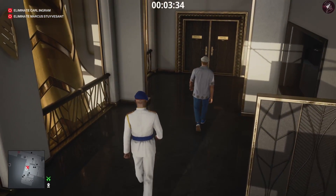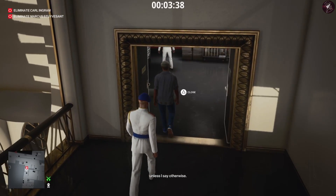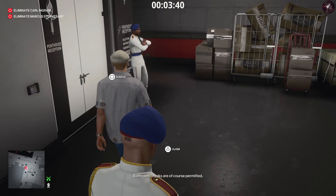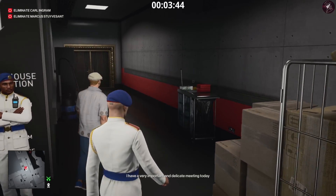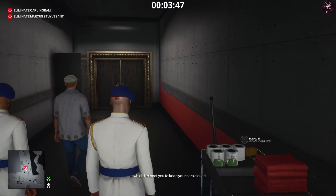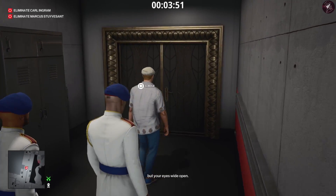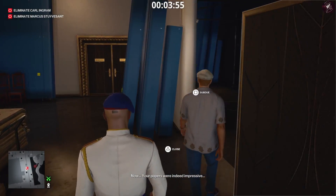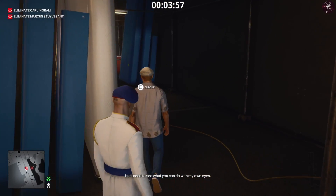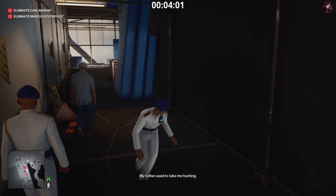All we have to do now is follow him. He's going to take you to the outside area where he'll give you a little test on your skills. As long as you pass that test, he's going to tell his guard to go away and you'll be his own personal bodyguard, giving you an opportunity to actually complete this challenge. Just follow him until the end.